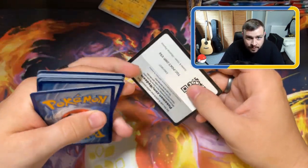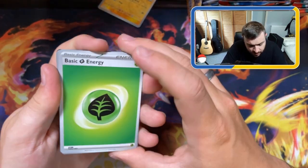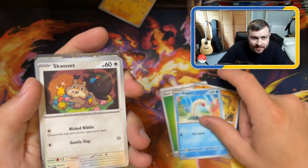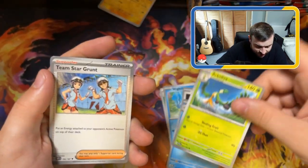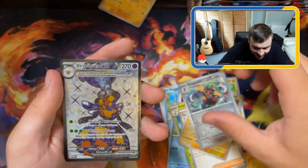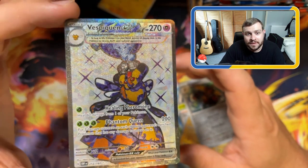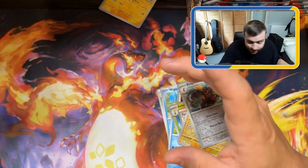Code card. Biscuit energy, Barboach, Wiglett, Squawkabilly, Politoed, Team Star Grunt, Altaria again, Reverse Holo Magnemite, Reverse Holo Kingambit, and we have a Vespiquen EX - isn't that really cool art? That is some really cool art. Put that with the Charizard for a second there, but that is pretty decent.